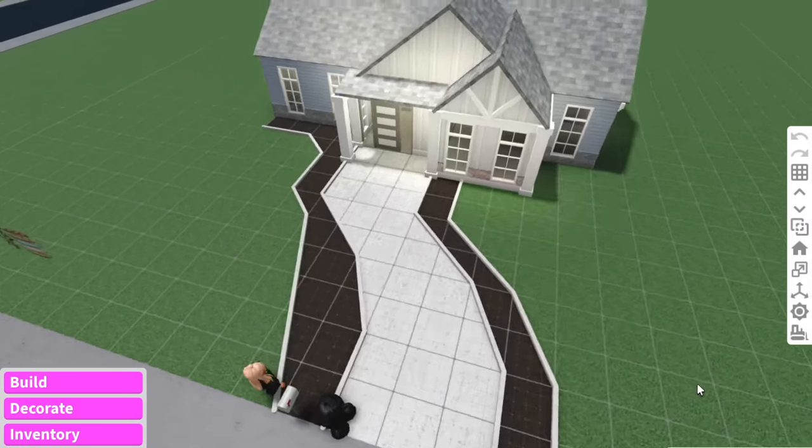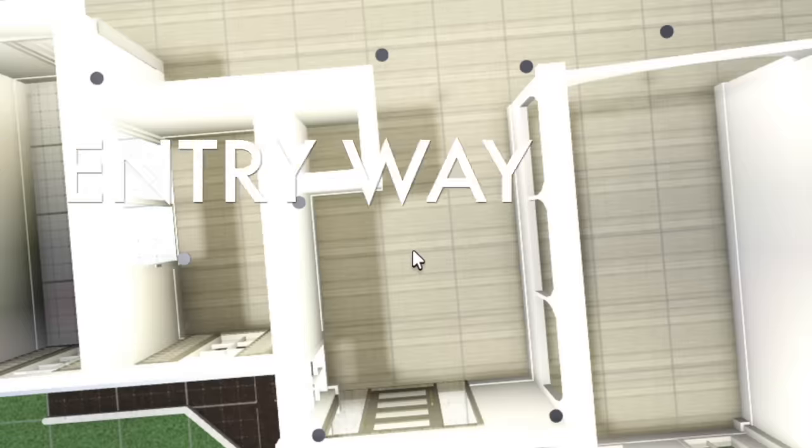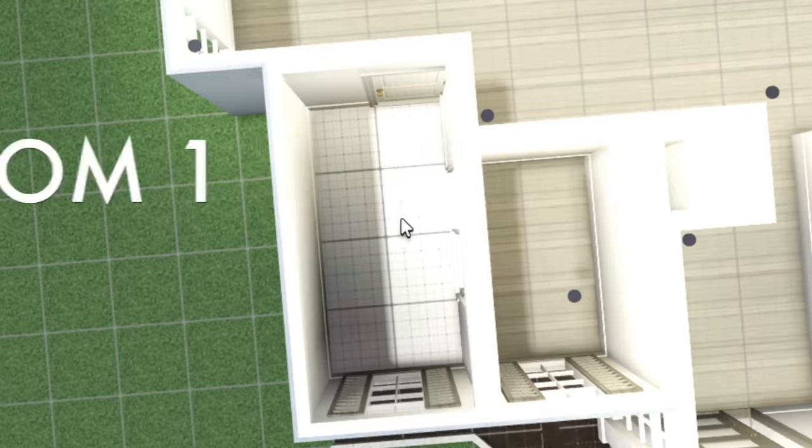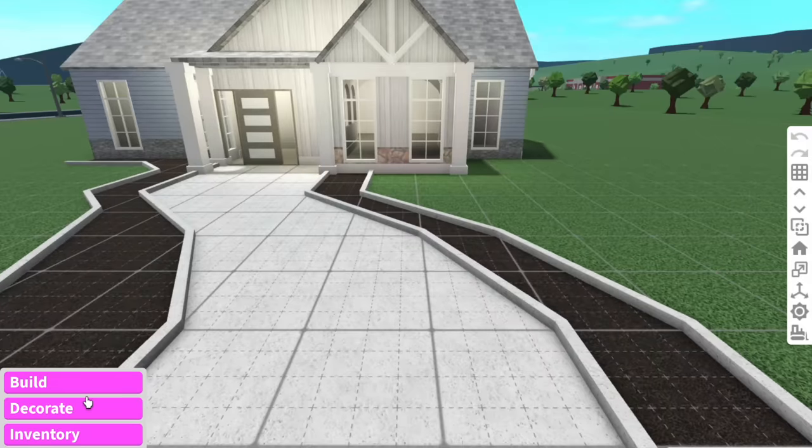Now to start building this house. As you can see, we have a floor plan all mapped out — it is actually pretty cute. We've got the entryway, dining, kitchen, laundry, bathroom one, living room, bedroom, bedroom two, and bathroom two. So it's a pretty big house.